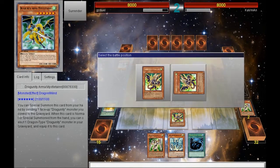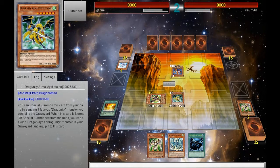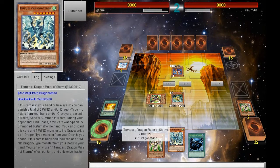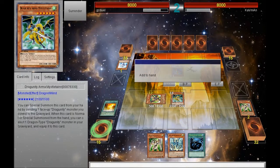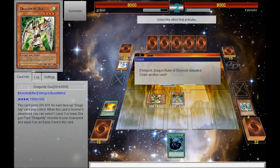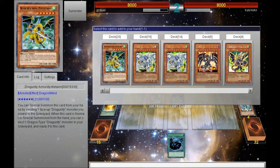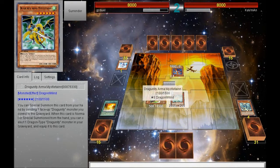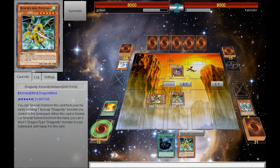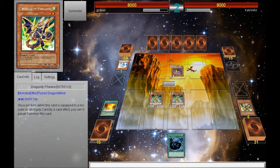I can still use Mistletane to tribute the Ducks and then use Mistletane's effect to go for the level 8 synchro monster. But at this point since I do have Tempest, I'm going to use Tempest's effect in order to search for another Mistletane so that I can use Mistletane's effect again, so that I can do more than just a single level 8 synchro monster.